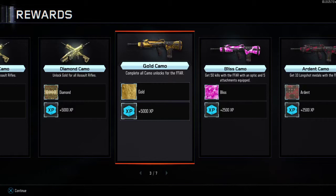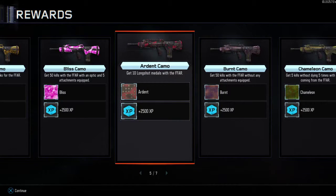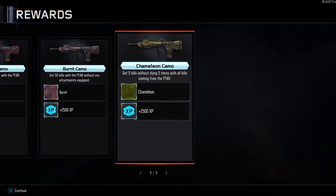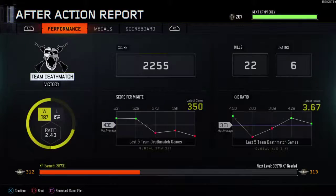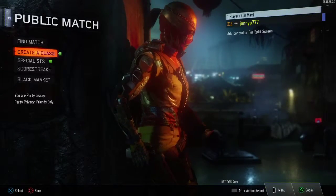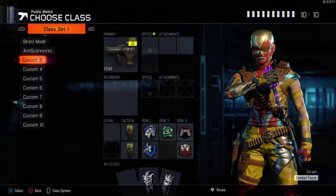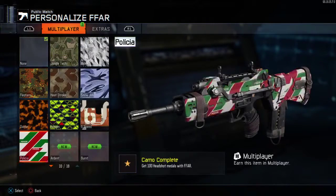There it is - diamond camo. Not sure why it's on there twice, but yeah - gold camo for the FFAR. Bliss, Ardent, Burnt, and Chameleon - pretty sweet.